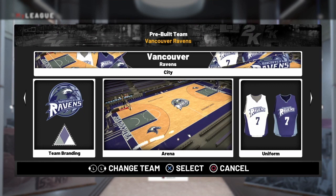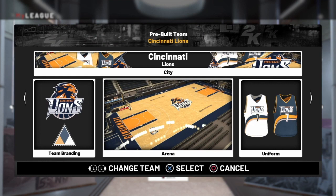The first expansion team we're adding, placed in the Western Conference, are the Vancouver Ravens. The second expansion team is the Cincinnati Lions, and we're adding them to the Eastern Conference. This is also going to be the team I control in this expansion series. We're going to try and develop the Cincinnati Lions into one of the premier teams in the league as we go through the series. After that, the next step is to set up the settings to create the environment we want while playing.